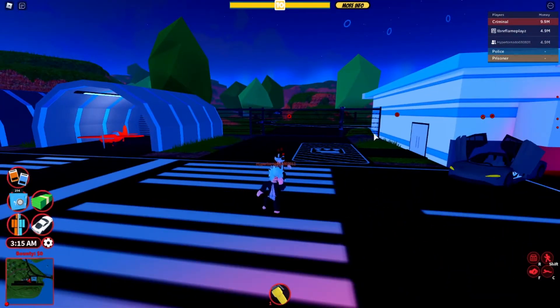Let's start off with the robbery icons. The robbery icons are red because they're currently closed right now. Whenever the robbery icon is green, people without the Crime Boss game pass will get notified, but the ones with the Crime Boss game pass will get to know one minute earlier.